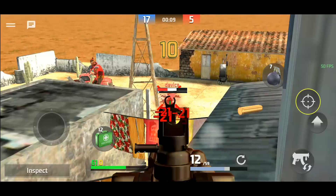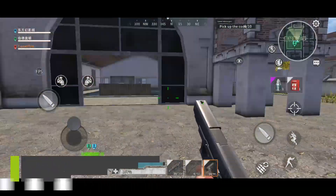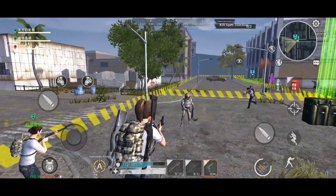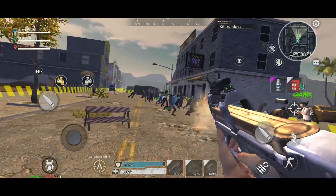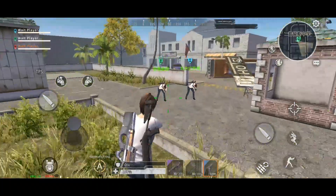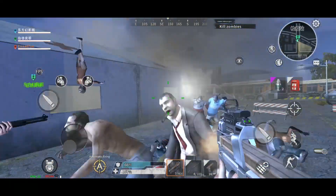Moving on to number two, it's Code Z. This is an online zombie survival shooting game inspired by Left 4 Dead 2. You can play this game in both FPP or TPP mode. Players need to be on the lookout for zombie attacks, face the harsh living environment, and explore survival in the end of the world — whether individually or working with partners in order to find scarce living resources. Survival of the fittest.